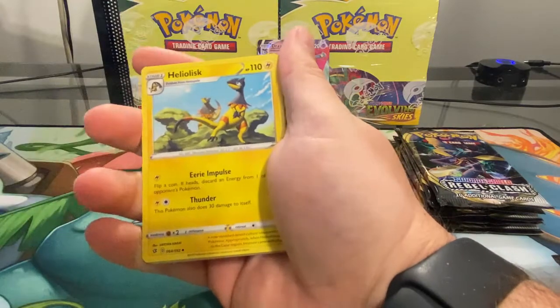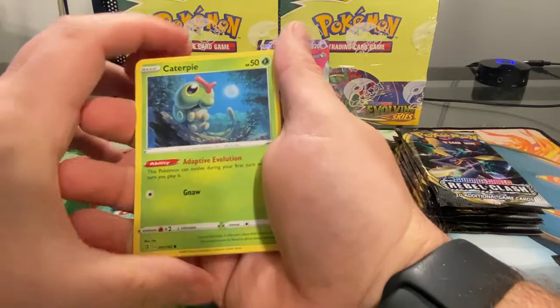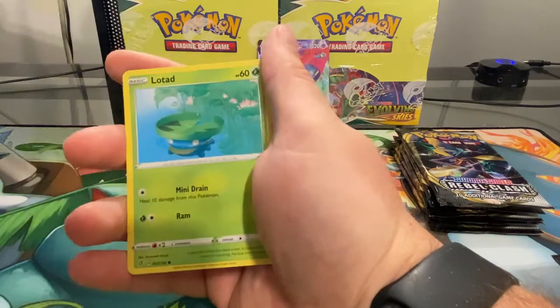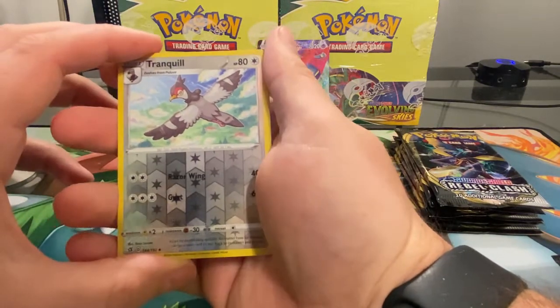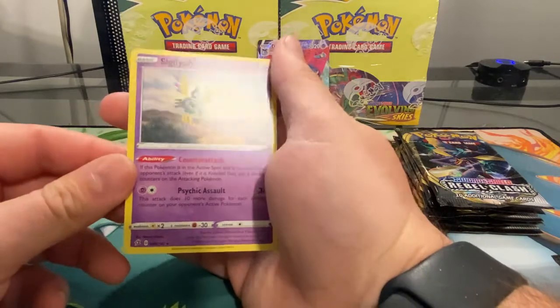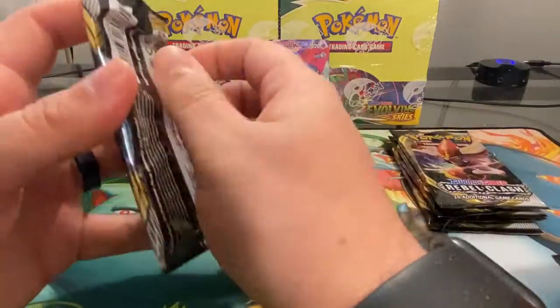Okay, Burning Scarf, Caterpie in the moonlight. Come on, give me something good. Reverse holo Tranquill, and the rare is a Sigilyph. Moving right along.